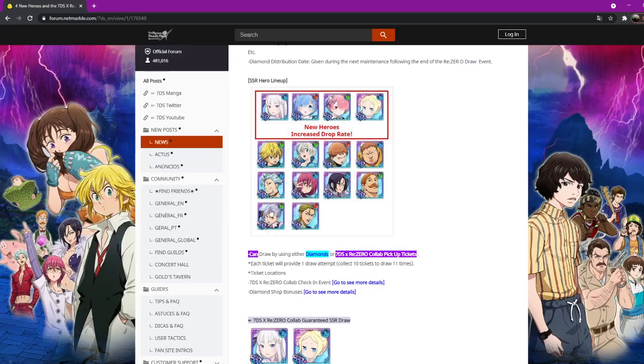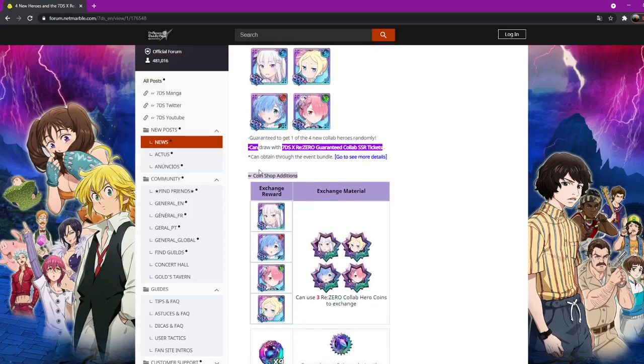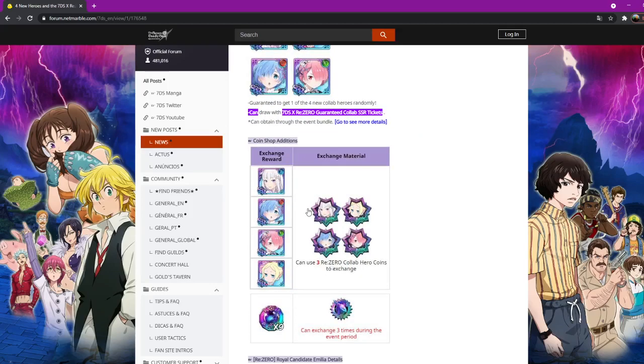If you don't have a six-six, it's just Escanor, King, Counter Meli, blue Merlin, Hauser. People don't even run any of these units besides green Escanor, and he's not even that great. So hopefully you pulled the new units.